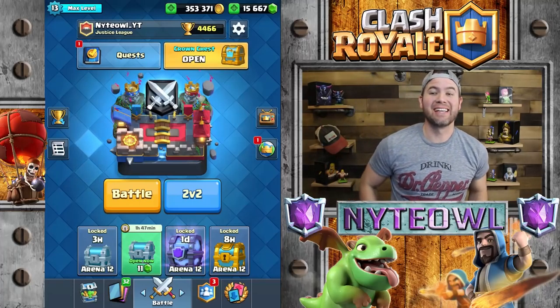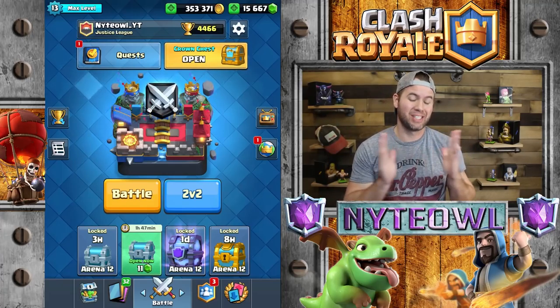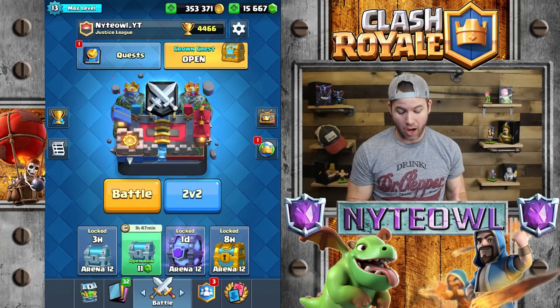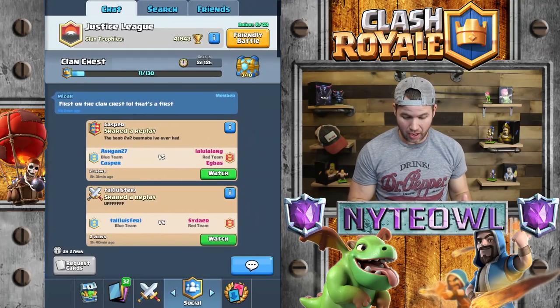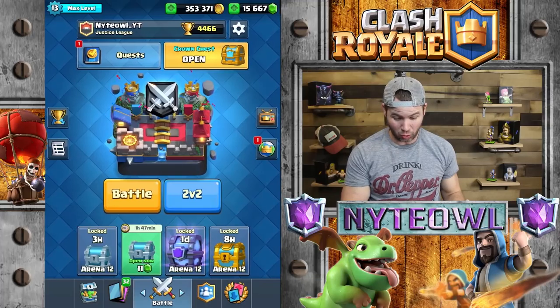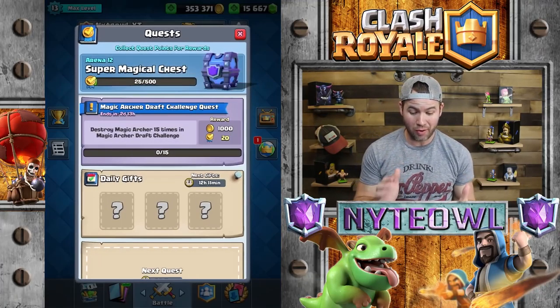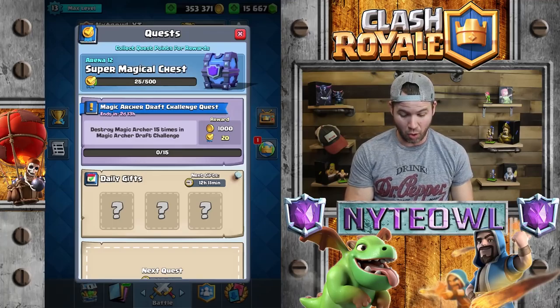Hey, what's up guys? You know the drill — we have a new challenge out, gonna hop over to that in a second. First things first, let's open up that crown chest. I do have this super magical chest that I am waiting for — check this out, I also have a super magical chest in the quest section, which I'm super jacked up about.